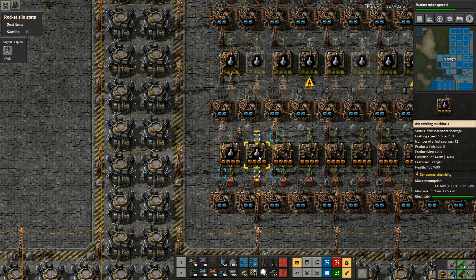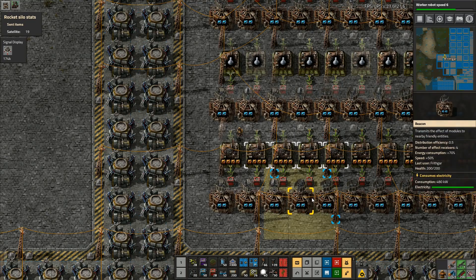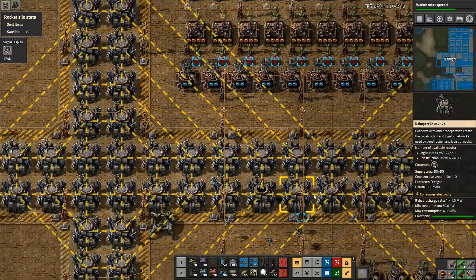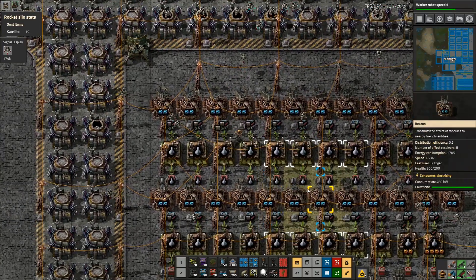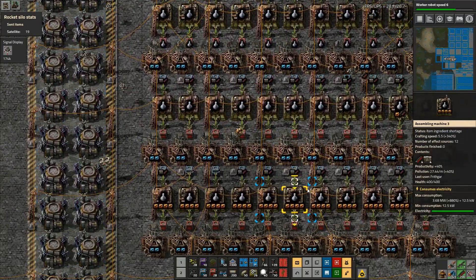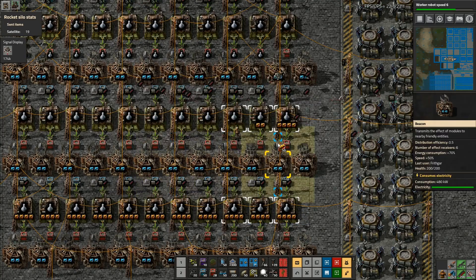Get rid of that. There we go. I should have some more speed - I've got more productivity modules. Run down here and start working through putting more productivity modules in here. It's important that we keep these in. Run along there like that, then go up here and run along there. So there's a few more of them done.